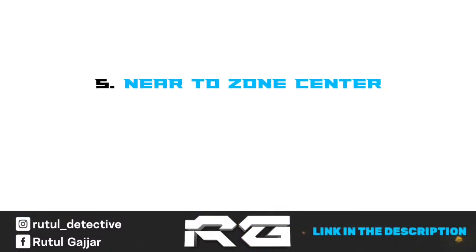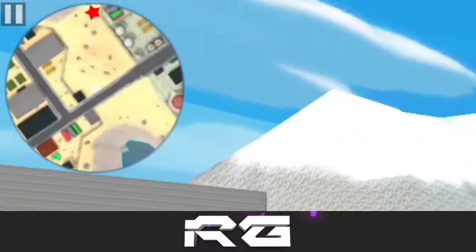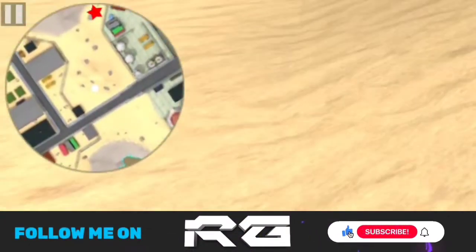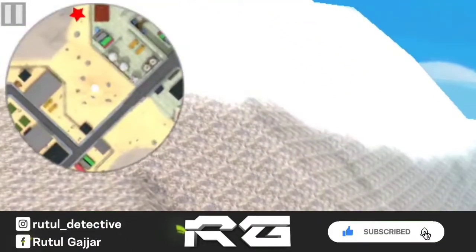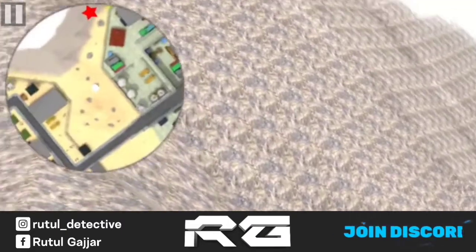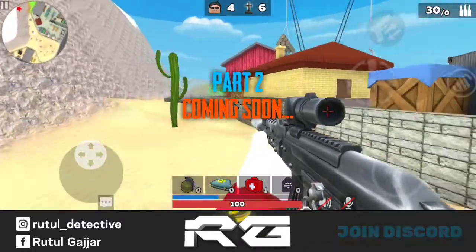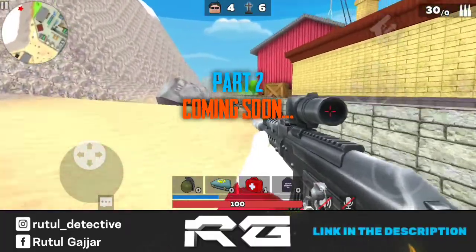Tip number 5 is: always stay close to the red star. This red star shows the zone center. Always try to be close to this red star, because in the end all players have to come to the center of the zone. It will also help you to avoid zone damage. So that's it for part 1. Part 2 will be coming soon — for now enjoy this last zone fight.